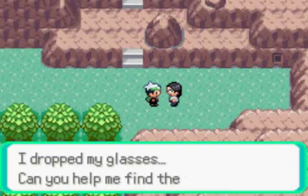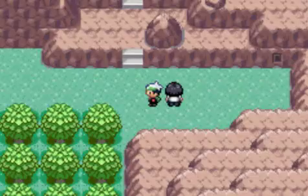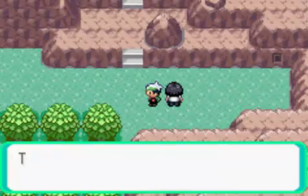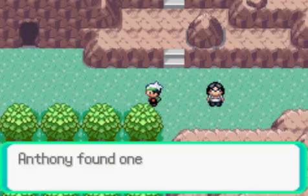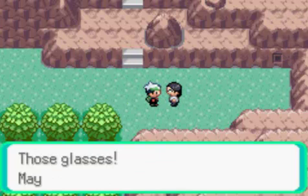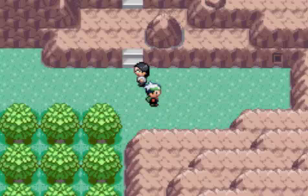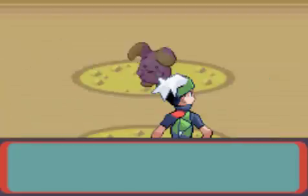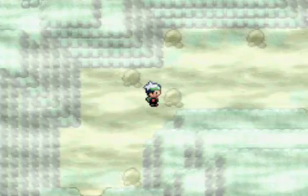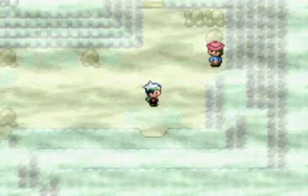If we talk to this person here, they say 'I dropped my glasses, can you help me find them?' With our ever-so-useless item finder, we can try to find them. There they are — Black Glasses. I don't think these are what he's looking for. 'Those glasses — may I see them for a second? These are Black Glasses, they're not what I'm looking for. Maybe my glasses aren't around here.' And then he just leaves. So, Black Glasses will increase the power of Dark-type moves when held by a Pokemon. If you're using Pokemon with Dark-type moves, that'll be useful to you. I'm not, so it'll probably just rot in my PC forever.